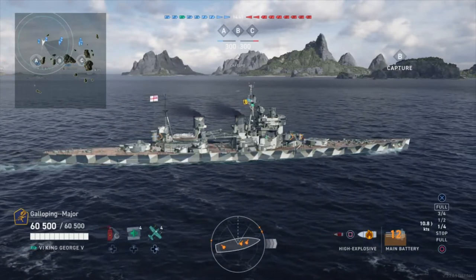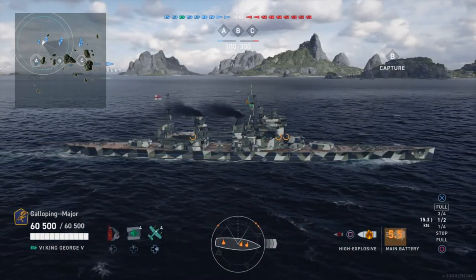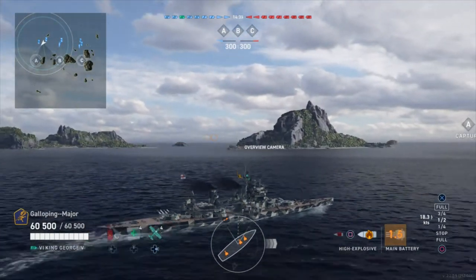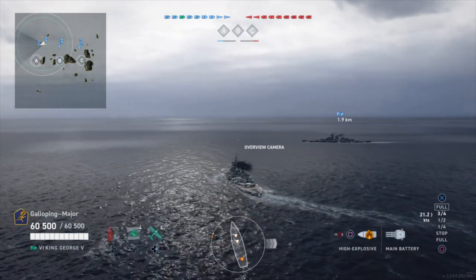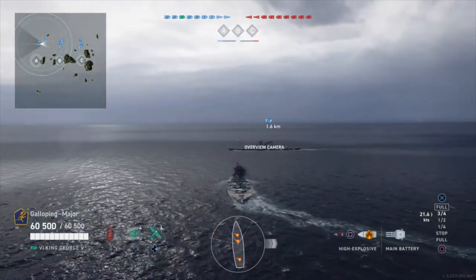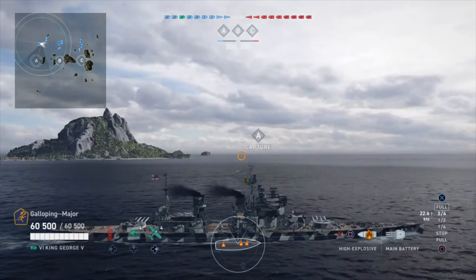As a battleship, normally what you do when you enter a game is look at what's on the other team, identify any divisions because that's the kind of ships that are going to be working in a closely knitted group. You're going to be looking at what battleships are on the other team because usually they're your main counterparts, but also looking at what cruisers there are, if there's any specialist cruisers, and then definitely looking out for destroyers.